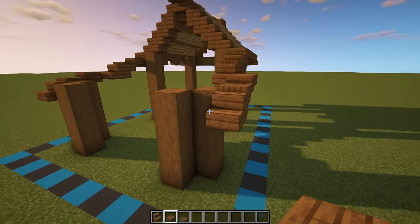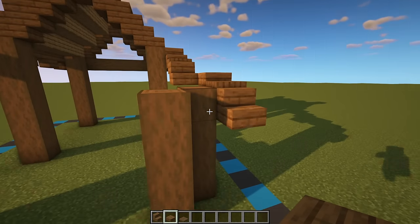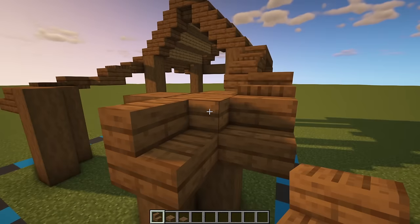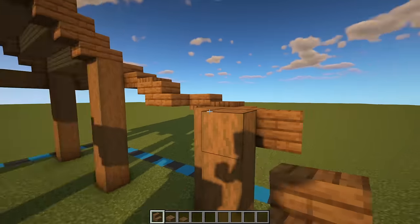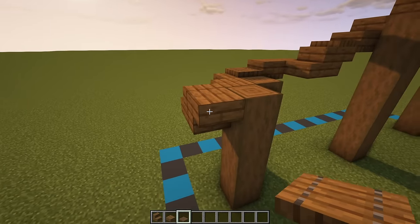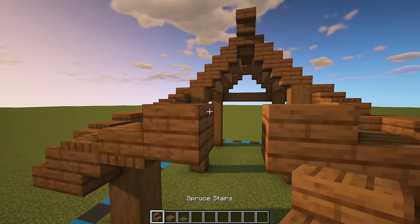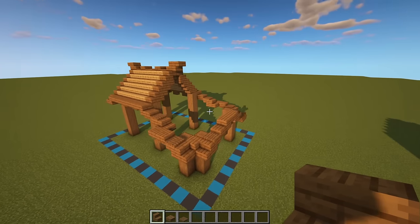Once we have that done for both sides, we can then have two slabs or a full block in the corner there just beside that stair. One just the same on the other side next to that block we've just placed. Upside-down one on the back of that block, then another spruce trap door in front and on top of those two blocks. A slab on both of those, a full block or another two slabs, and then an upside-down stair in the center. That right there is the outline of that roof.